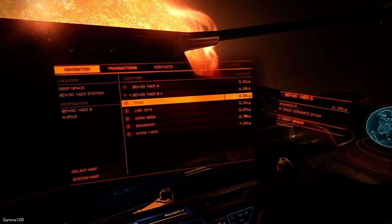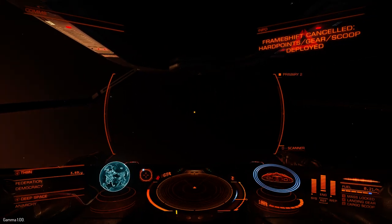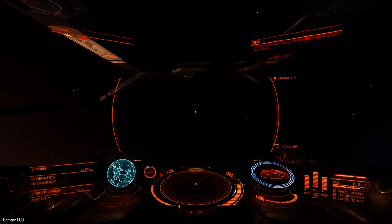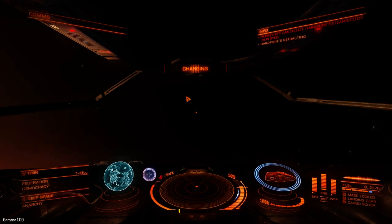I'm going to go back to the original plan and jump to this Thin system. You can't jump while you've got your scanner out, so you need to put it away before you get back into your frame shift drive.